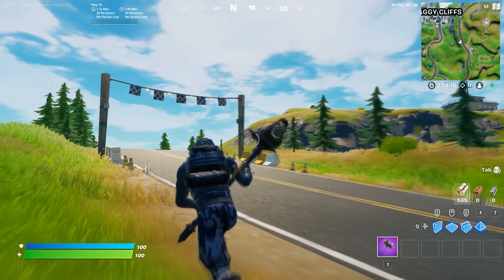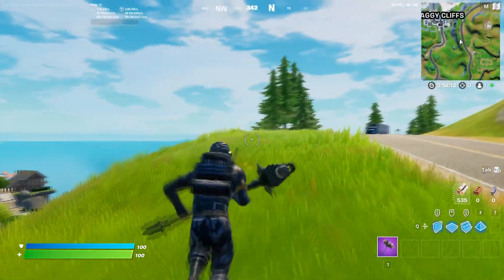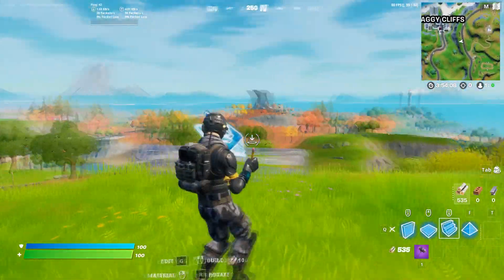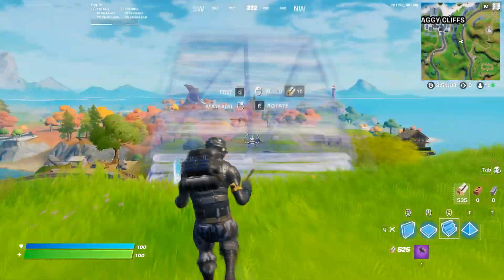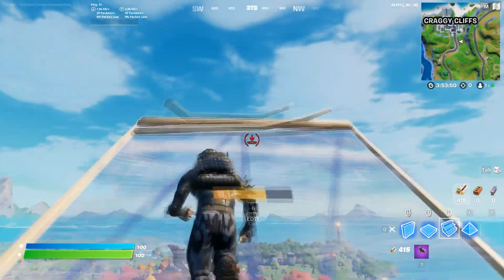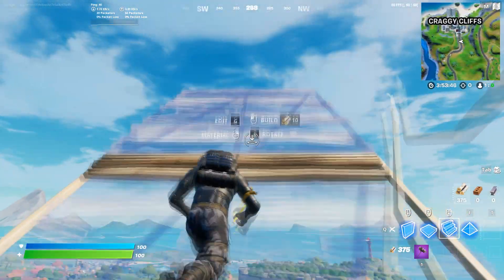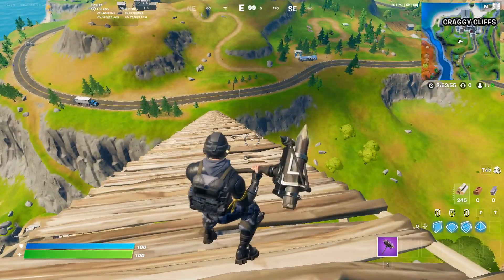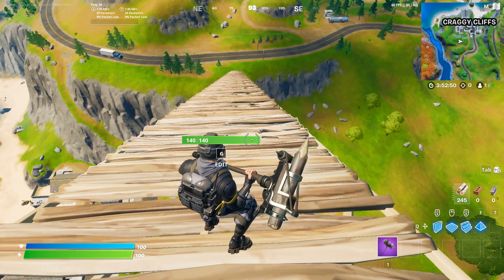Go on top of a hill — I think this will be good. You need to build like stairs to heaven, so just farm some materials and then build using all your wood, brick, or metal. Just build up like this.